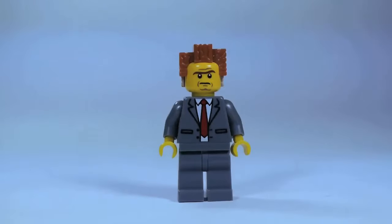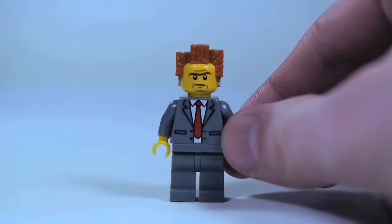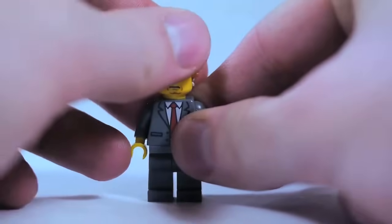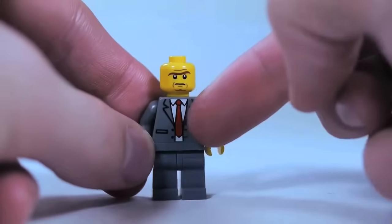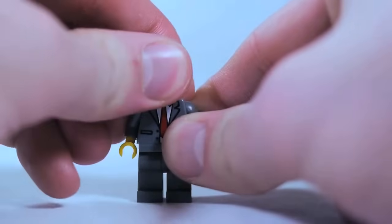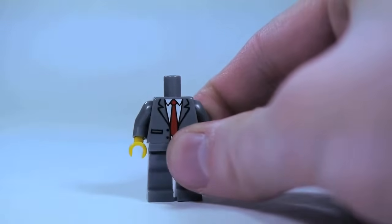The first thing you'll need for Lord Business is President Business. He comes in the collectible minifigure series for The Lego Movie, and he's easy to identify by his blocky hairpiece when you're feeling the bags. We won't actually need that hairpiece for Lord Business. You could also recreate him — find a gray suit piece, a head with a regular or angry face, and some gray pants, and you've got your basic President Business. Now we're going to be building on top of him.